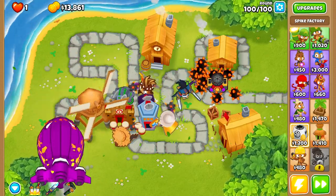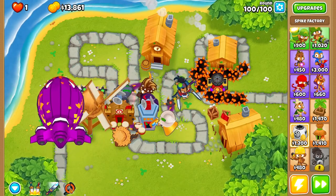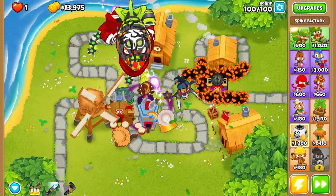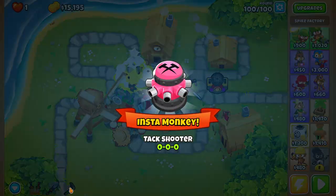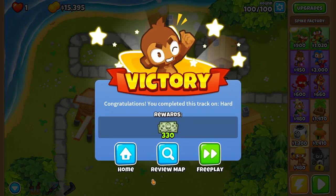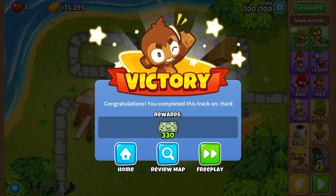Round 98 could give us a little bit of trouble, so let's activate our Permacharge. Then the only thing left is round 100 — as soon as the BAD gets within range of our Permacharge, let's activate Permacharge once again. And there you have it, dudes — we have officially beaten Town Center on Impoppable using pretty much nothing but the boomerang monkey! If you guys enjoyed, hit that like button and I'll see you in the next one.